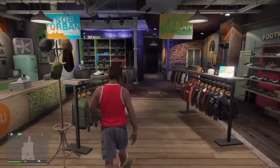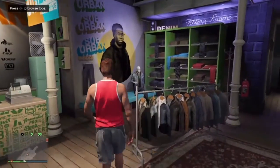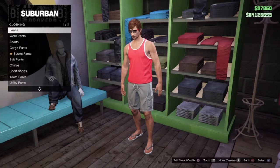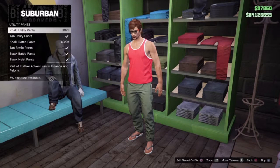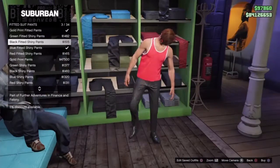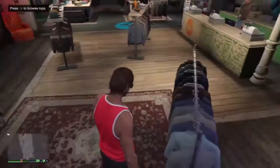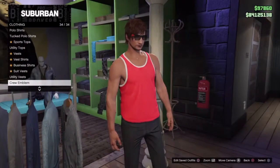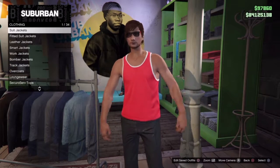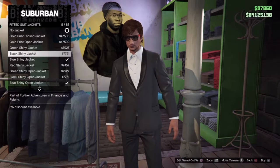For this next outfit I'm going to be showing you how to make the Hitman outfit. Head over to any clothing store on the map and go to the pants section. Go to the fitted suit pants and put on the black fitted shiny pants. Once you've done that, go to the top section and go down to the fitted suit jacket and purchase the black shiny jacket.